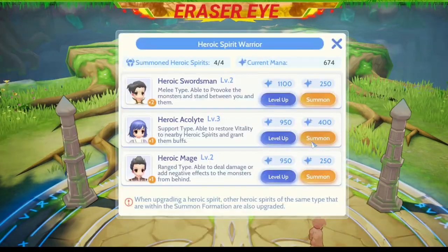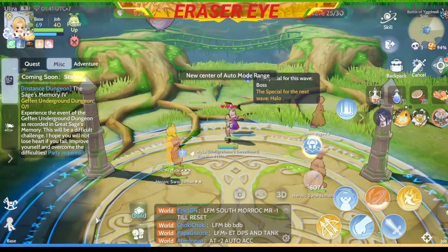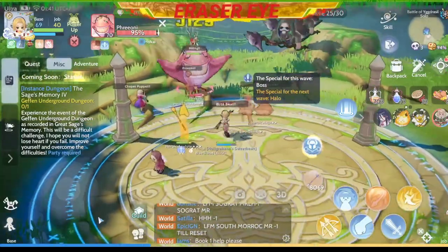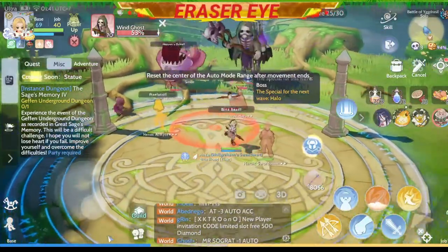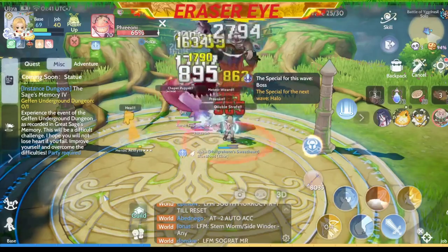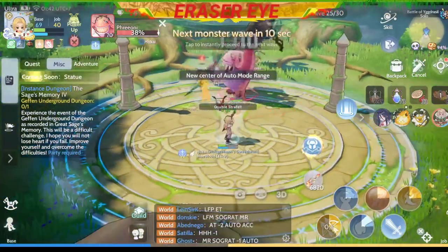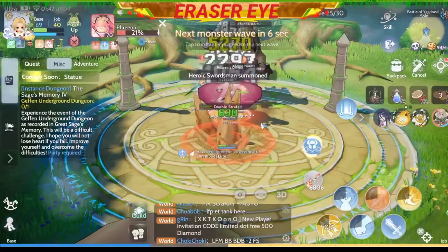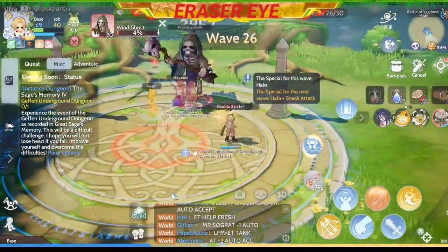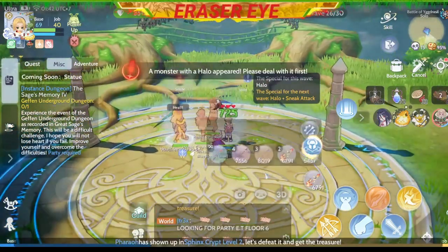At this point I'm thinking whether to upgrade my characters or reserve the mana so I can resummon them if they die. Another Prioni — I hate you! Our mage and swordsman died so we need to replace them. I chose two swordsmen. It's good that our acolyte doesn't run out of mana — she has an unlimited supply.